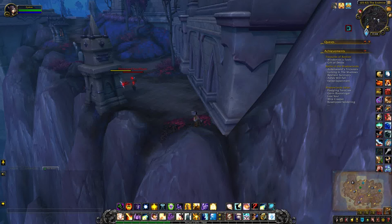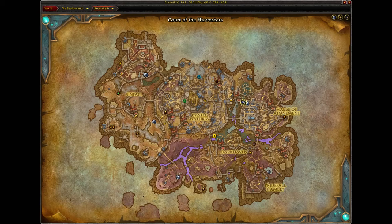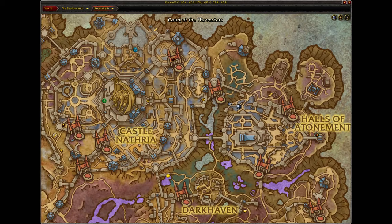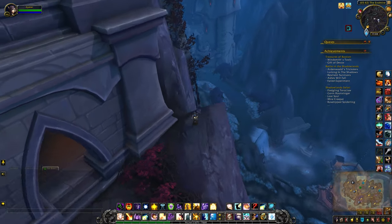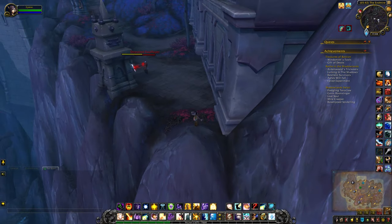This will be a video for the secret treasure. I am actually in the halls of atonement, right on the edge here. This is where the treasure is on the larger map. Behind me is the old gate flight path and my area is down there.